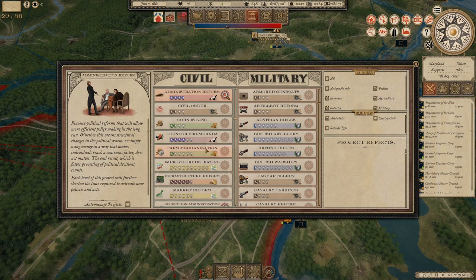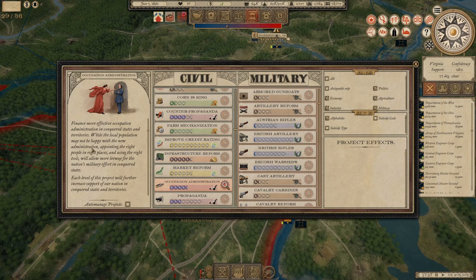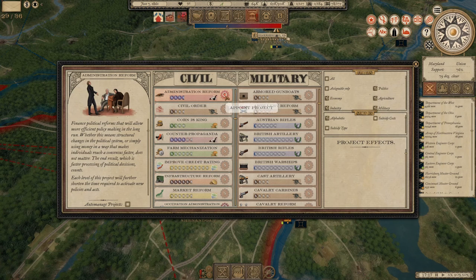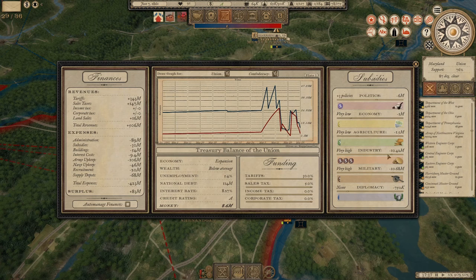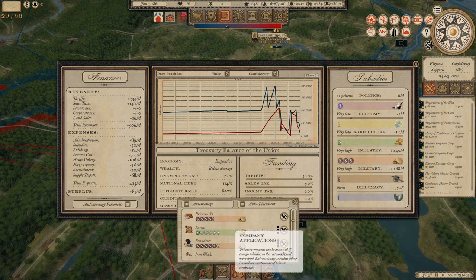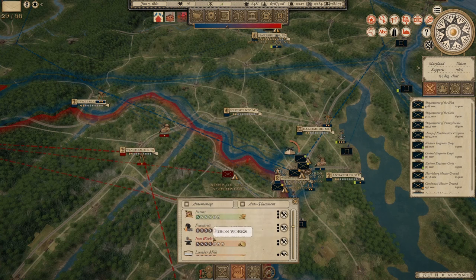We have additional civil projects available as well. Administration Reform is a good one to start with — it speeds up the time it takes to do these policies, which doesn't matter as much now but will matter more later. Occupation Administration is good too because it gives us a little more local population support in areas we capture. But I'll save that one for now — I'm going to do Administration Reform. I'll probably save the majority of our subsidies for something more useful like industry.